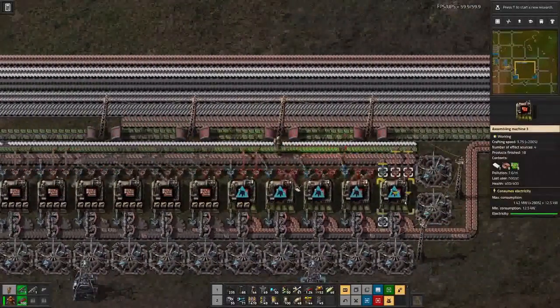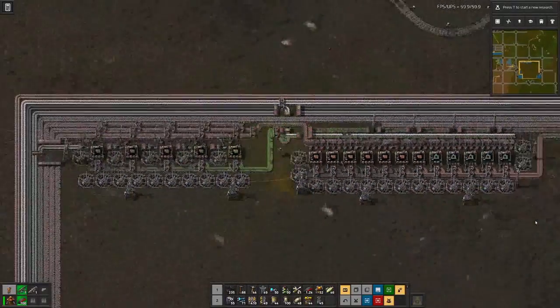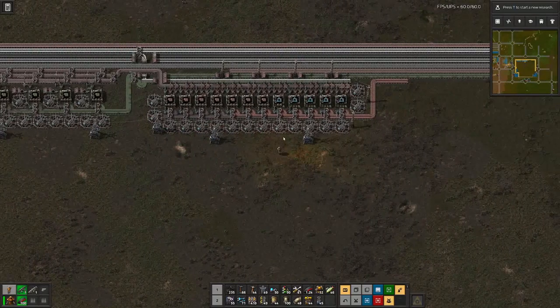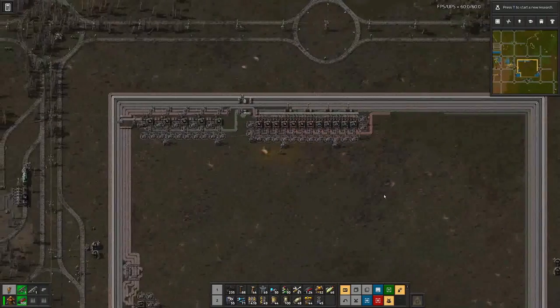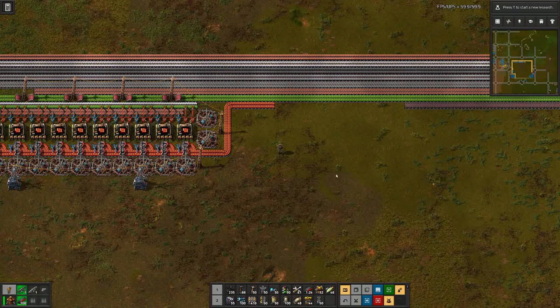Apparently I'm missing productivity modules for the whole shebang, but we have red circuit production. So next thing of course is blue circuit production, and before I do that I will fetch myself more productivity modules and restock on everything else that I am lacking. On to blue circuits!